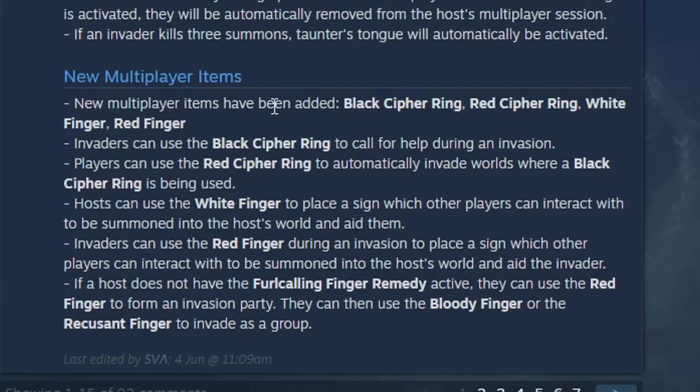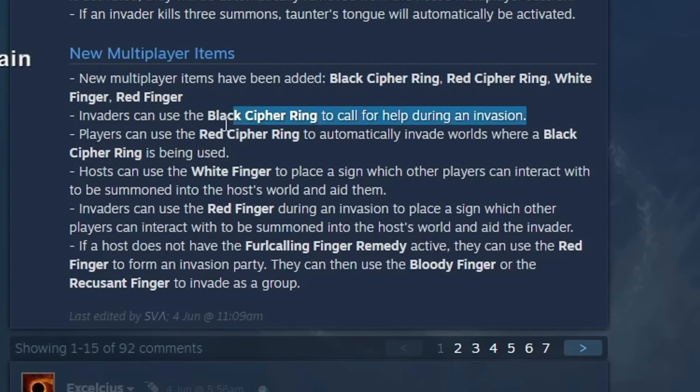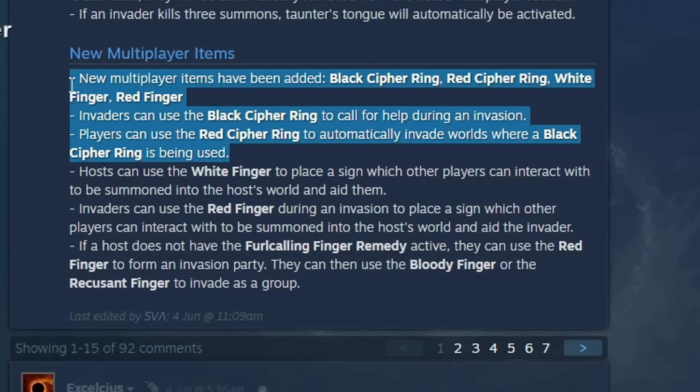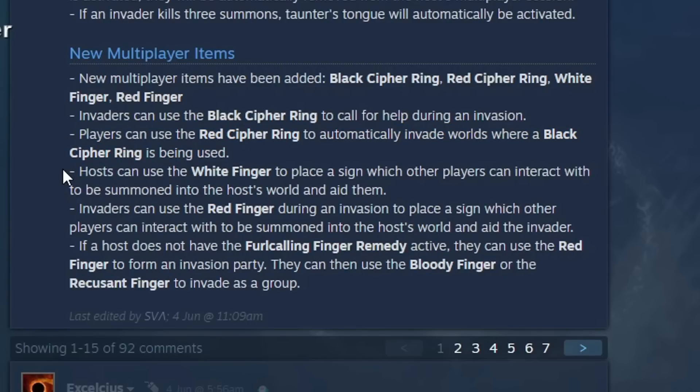New multiplayer items have been added: Black Cipher Ring, Red Cipher Ring, White Cipher Ring, and Red Finger. Invaders can use the Black Cipher Ring to call for help during an invasion — that would actually be lore-friendly given set-up invasions in the Volcano Manor quest. Players can use the Red Cipher Ring to automatically invade worlds where a Black Cipher Ring is being used. Hosts can use the White Finger to place a sign which other players can interact with to be summoned. Invaders can use the Red Finger during an invasion to drop a sign so another player can join and aid the invader.